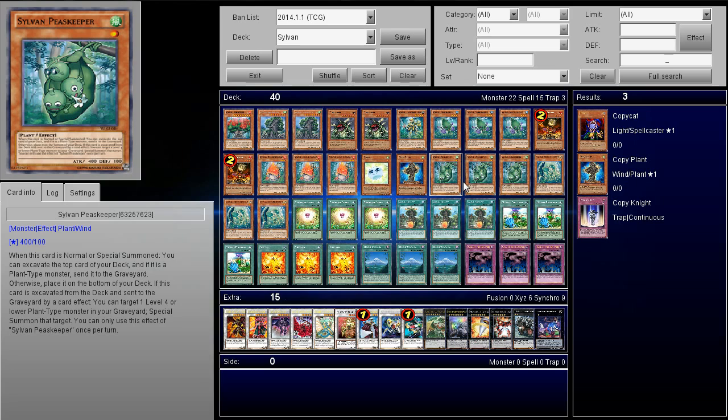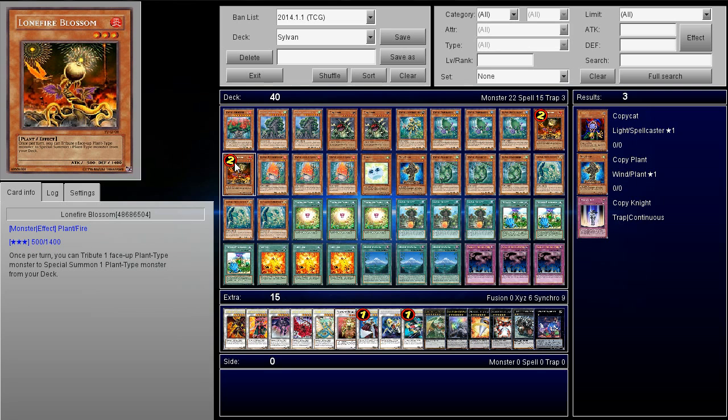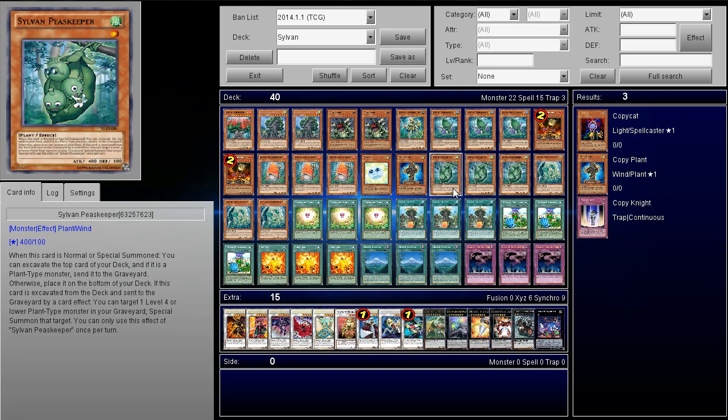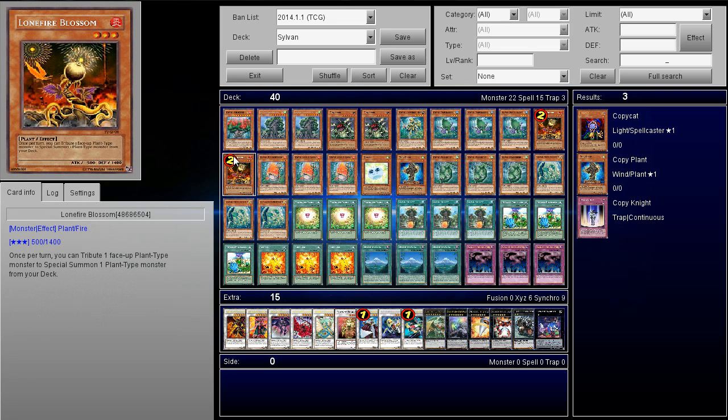Copy Plant is amazing — it can target one face-up plant monster on the field and have its level become equal to the selected monster's level until the end phase. That allows a lot of access to most of your extra deck, which is pretty awesome. Next up, I play three Peacekeeper. I really don't like to draw it, but it has a lot of great effects. When it's normal summoned you can excavate one card. When he's excavated you can target one level four or lower plant monster in your graveyard and special summon that target — including Lonefire, which gets you anything from your deck. That's still a pretty OP effect.